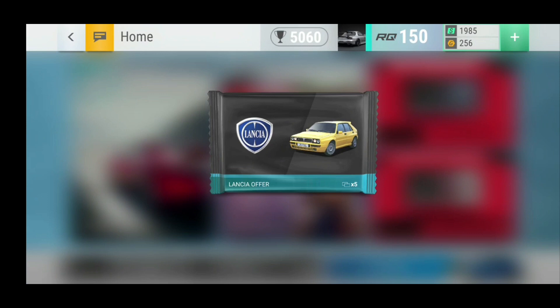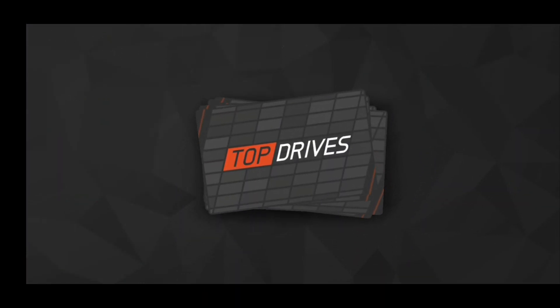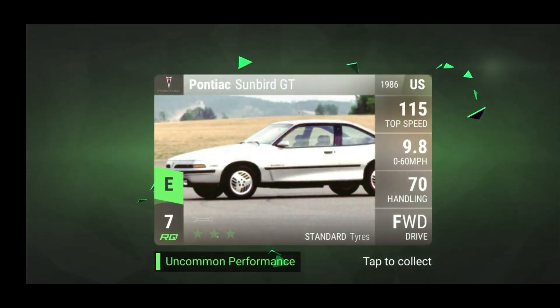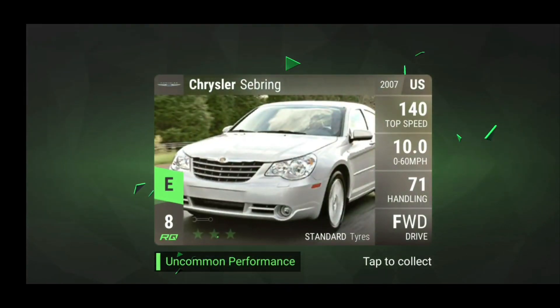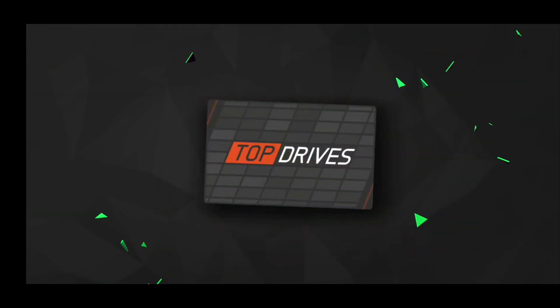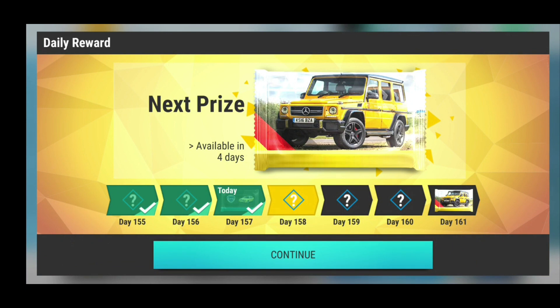Alright guys, so my daily reward today was a Lancia pack. Let's see what we can get inside of it — Pontiac, Dodge, Chrysler Sebring, an Orlando, and a Lancia Beta Coupe, so nothing special. Oh well. In four days though, there is the premium German pack, that would be nice.